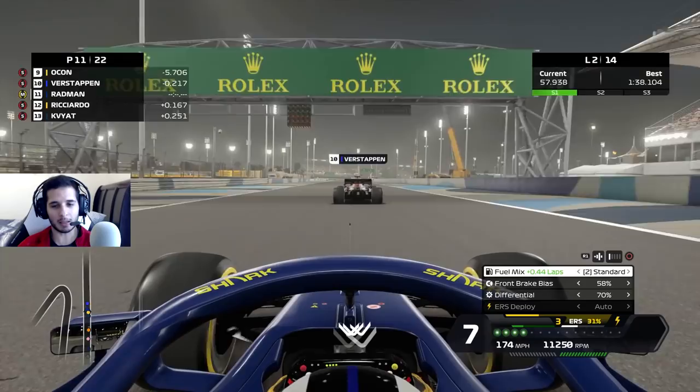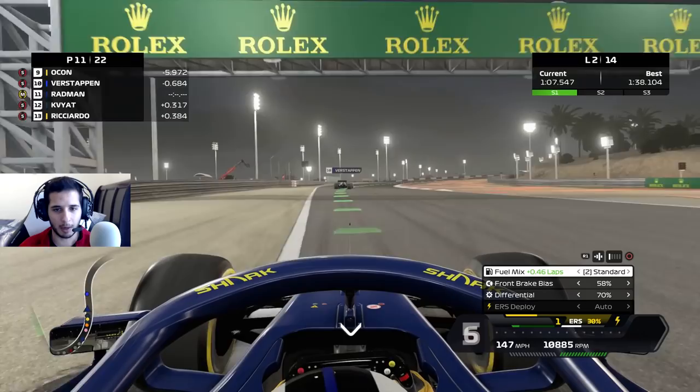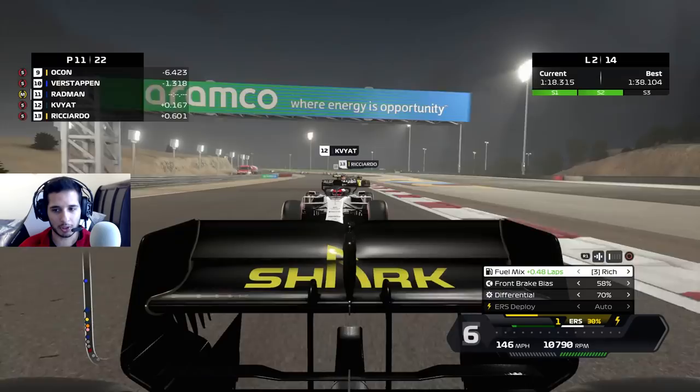We let Verstappen get by — he's making passes in a very weird way. If you just get down the straightaway then you make the pass, but he's making outside moves and dive bombing in the corners. You're not supposed to dive bomb there. Those are some pretty aggressive moves. Almost lost it — we're fine.